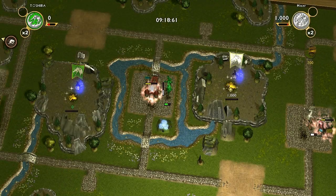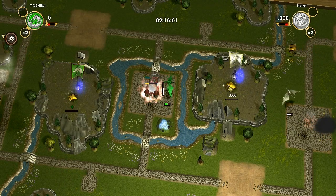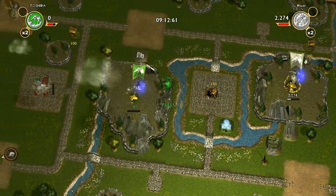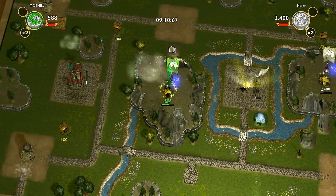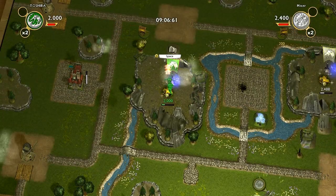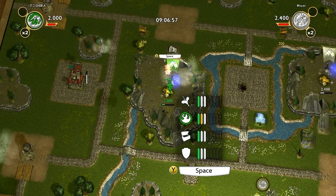I'll destroy this town over here and pick up another 500. There's a limited amount of gold that you can carry, and that amount starts out as 500. So we'll take this back, and you can see that I'm gonna get over two thousand points, because we have score multipliers as well.